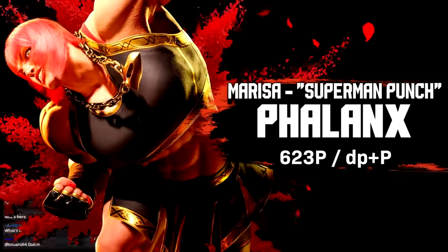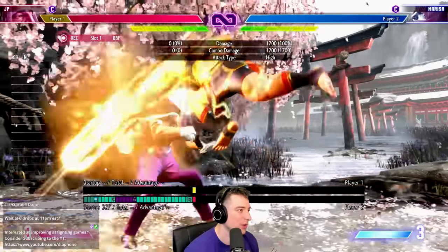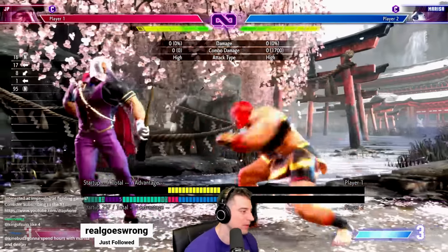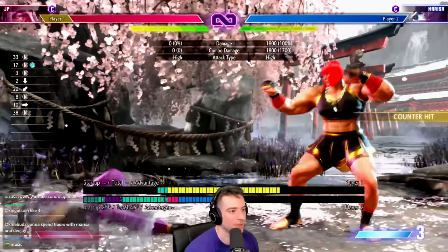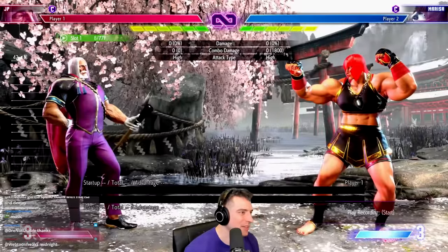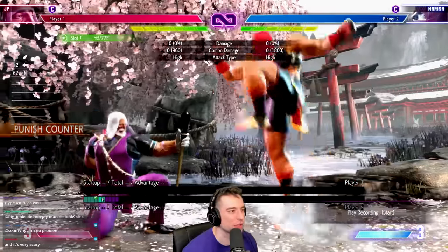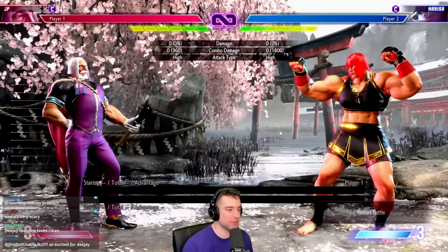Marissa has a very strong move: the Superman punch. It's plus on block, it goes over lows, it forward advances — very strong. She has different versions she can mix up, so you can't always have the same response. It's 25 frames, so it's hard to react to — you could jab, but it's risky and if you get hit, you get counter hit and pushed to the corner. The obvious answer if you're fast is Drive Impact for a punish counter, but if you're a little slow, you'll get DI back and die.